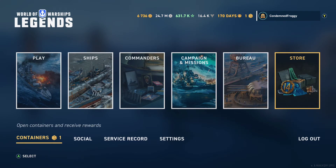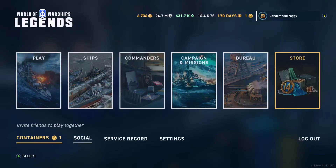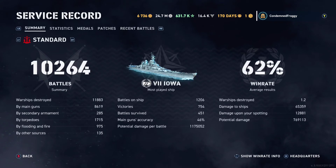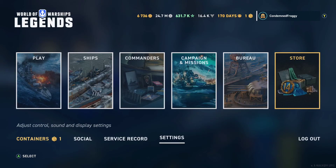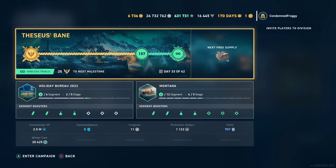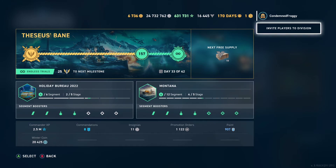From here, you can also open your containers. You can see your friends list, see your service record, which includes statistics for how well you've been doing in the game based on game modes. Change your settings, and if you hit Y on Xbox or Triangle on PlayStation, you can open this menu from any screen, which shows you a quick breakdown of the campaign, any bureau missions you have going on, and any inventory items below. From here, you can also invite players to your division.